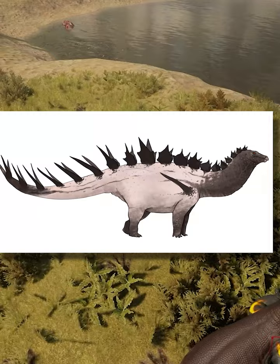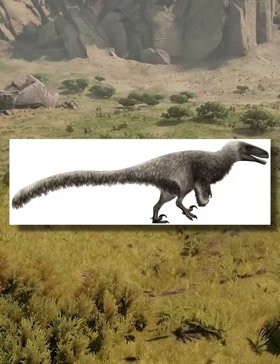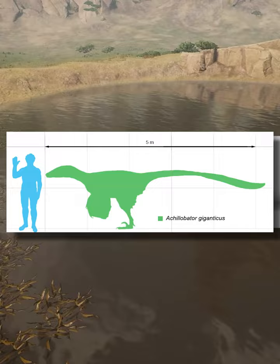Next, we have Achillobator, which is a large raptor. This will be the largest raptor in the game, a large dromaeosaurid, kind of like the Asian version of Utahraptor. It's pretty cool, and I think it could come with the pounce mechanic.